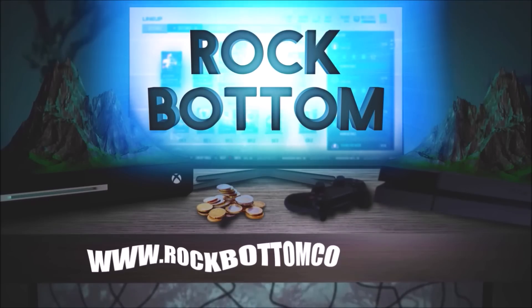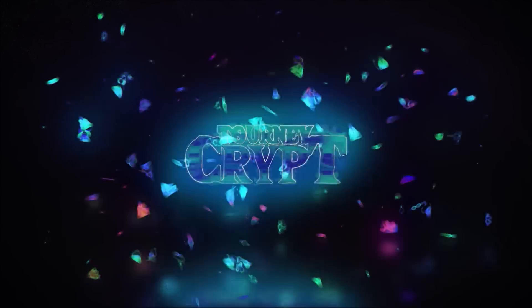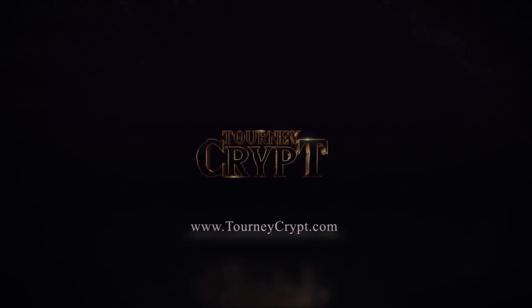Need some coins for that God Squad you've always wanted? Check out rockbindlecoins.com for the cheapest and fastest coins anywhere. Use code ZERK for 15% off your order. And if you guys want to compete in tournaments for cash prizes, make sure to check out tourneycrypt.com.